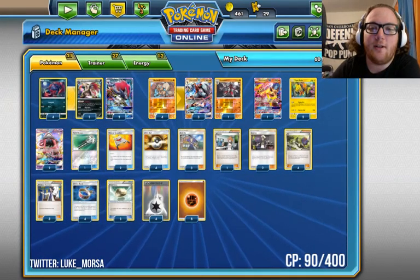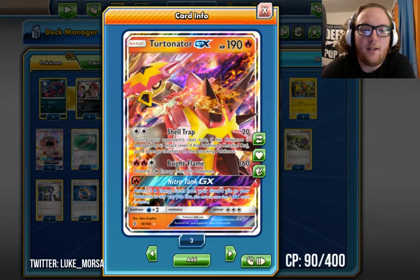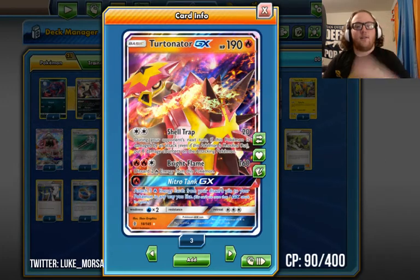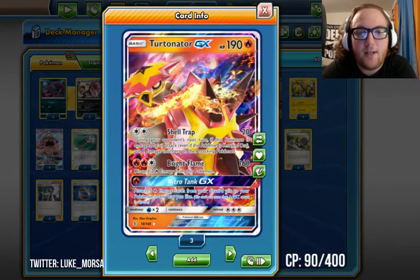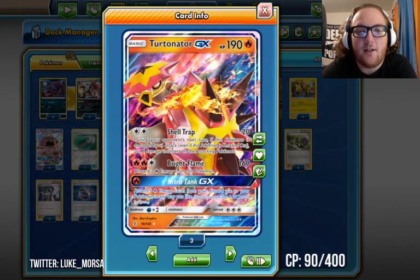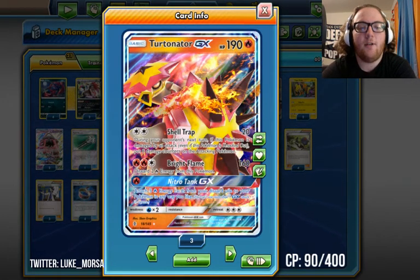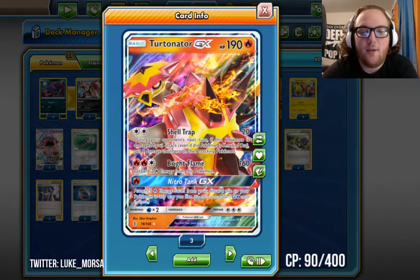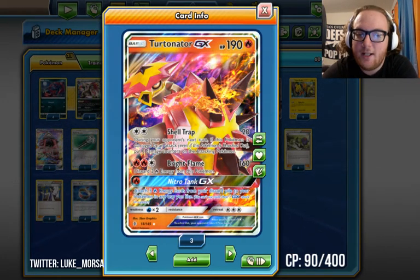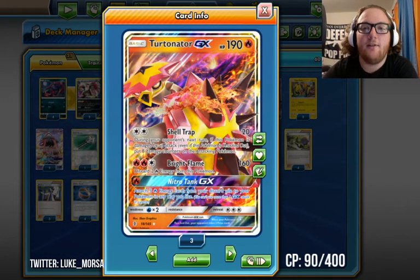We run one Turtonator GX. Lycanroc GX is weak to Grass, so Golisopod GX has an advantage against us right off the bat. Turtonator GX is really good against Golisopod — they can never one-shot your Turtonator GX. And we play three Acerola. What I like to do against Golisopod is Shell Trap them with a Choice Band for 100 damage. If they attack back into the Turtonator, they take 80 and you can just Acerola it next turn and rinse and repeat. Turtonator is really good against Golisopod.